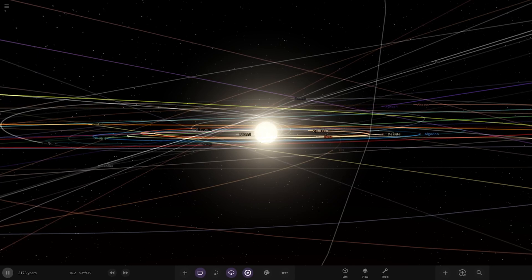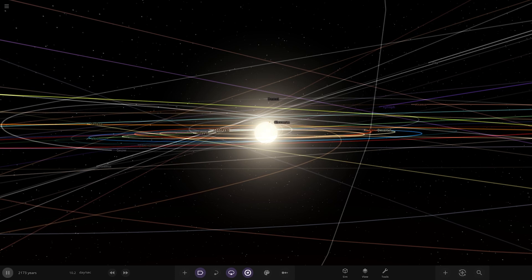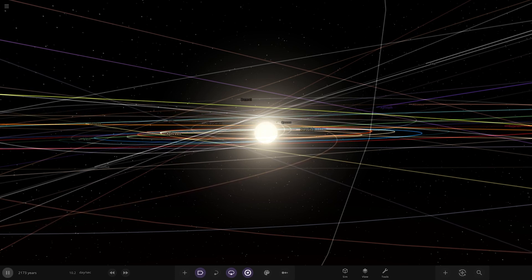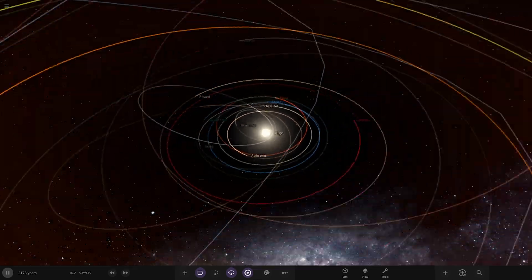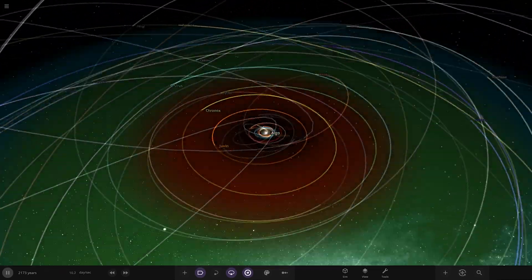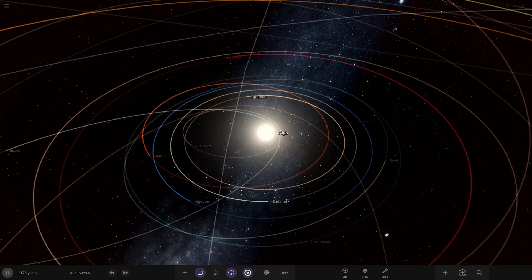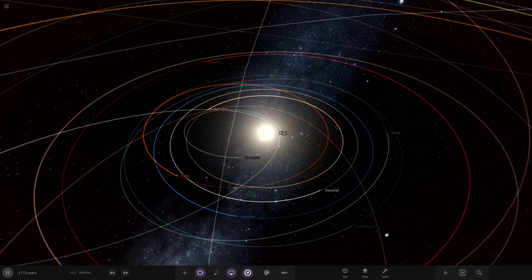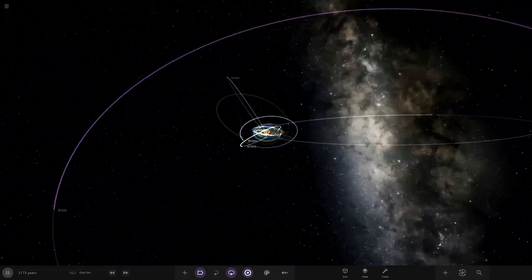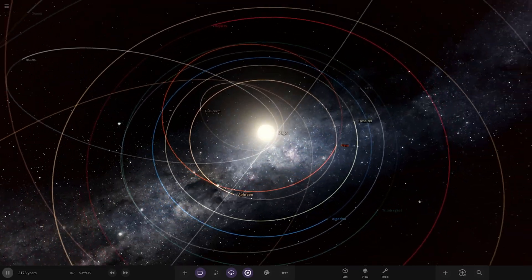Hello everyone and welcome back to another Universe Sandbox video. Today we're continuing on with evolving one of your solar systems from birth to death. We're continuing on with the Algol system here from last week — definitely check that out if you haven't already. This system had a pretty wild loss of objects after we had a rogue brown dwarf flying in and causing absolute carnage, and it's only going to get worse from here as the star continues to evolve.